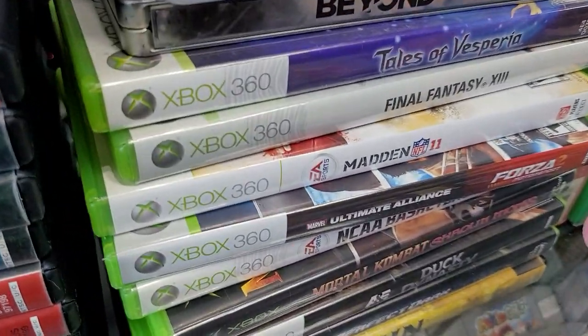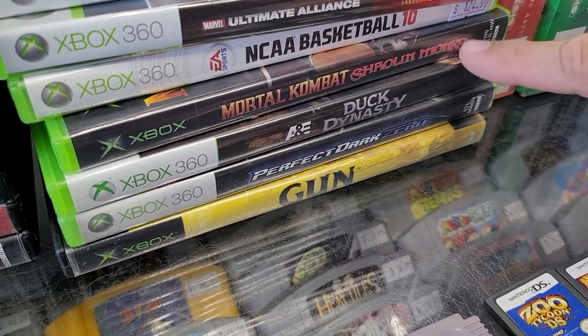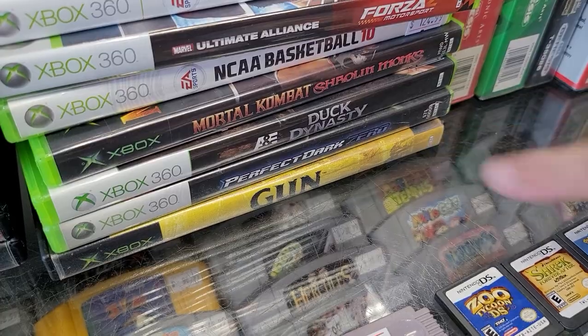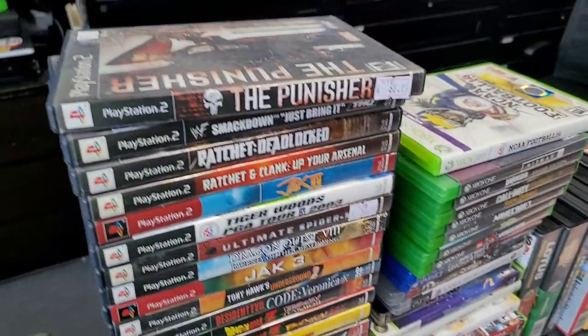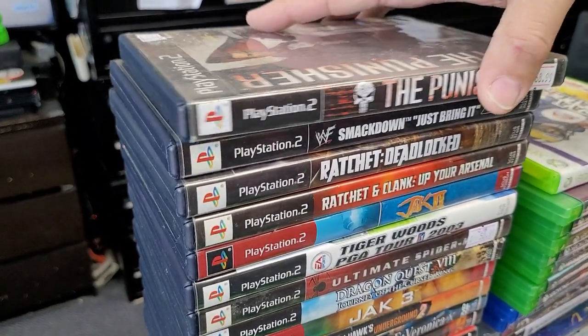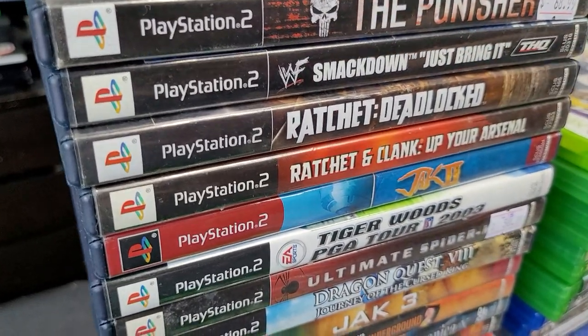Madden 11, Ultimate Alliance, Forza 2 — it's a 2-for-1. Mortal Kombat: Shaolin Monks for the original Xbox — come play that, that's awesome. Duck Dynasty, Perfect Dark Zero. Gun — Gun is one of the best westerns before Red Dead Redemption 2 came out, in my opinion. Punisher, you want to get your torture on. Good old Smackdown.